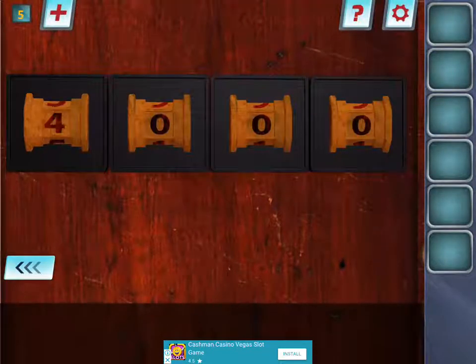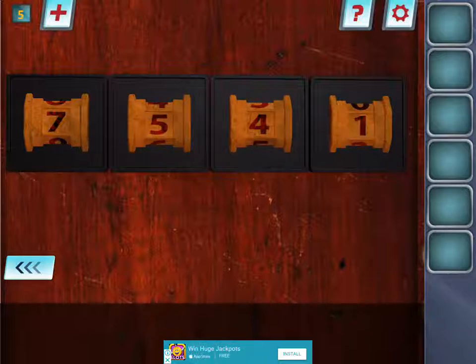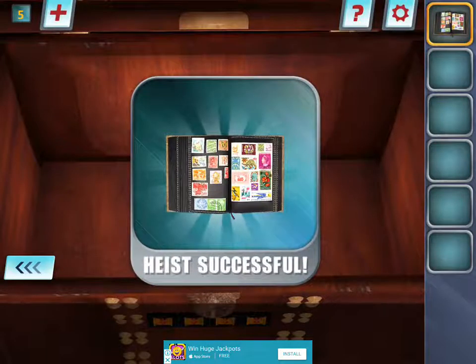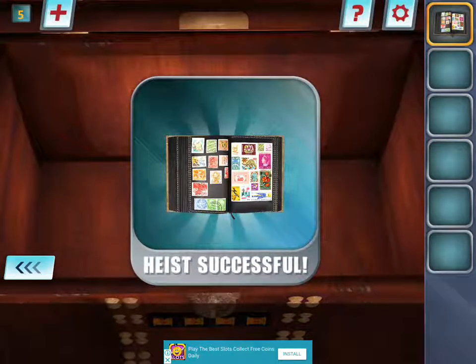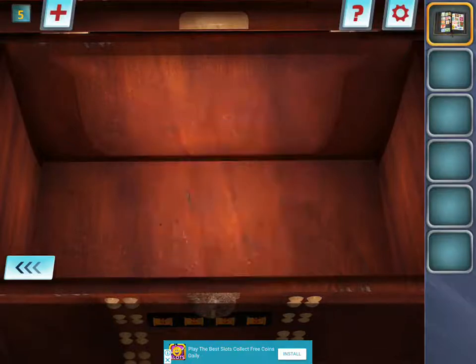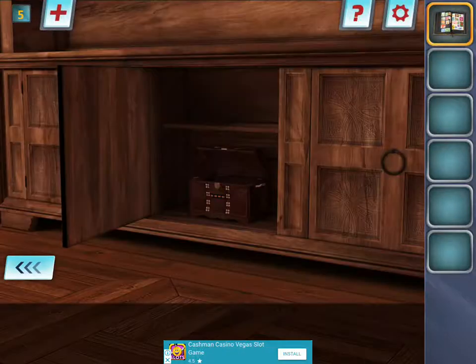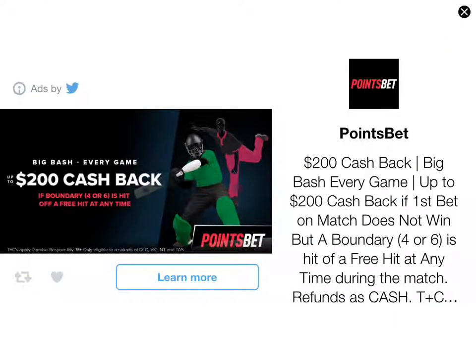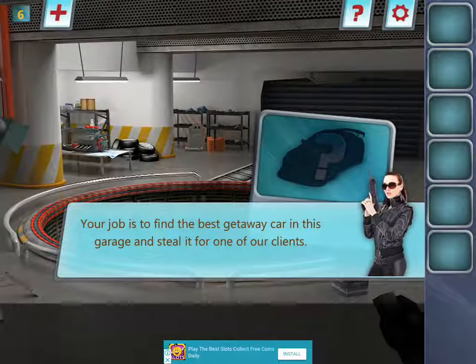Seven, five, four, two — oh my god, yes! All right, so that is done. We got the thing and we go out the doors — not a window at all. That's pretty exciting. All right, level six!